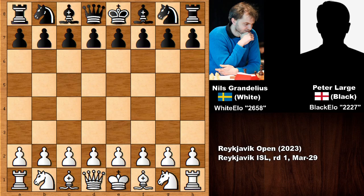Welcome back to another instructive chess game from the Reykjavikoppen chess tournament. Today we look at the game of the champion, Nils Grandelius, the leading Swedish chess grandmaster, against his opponent Peter Larch. Grandelius outrated his opponent massively — he was rated 2658 while Peter Larch was 2227, and Grandelius also had the age advantage; his opponent was 67 years old.